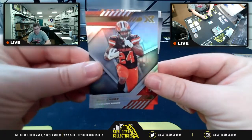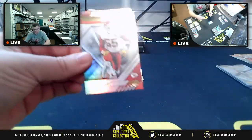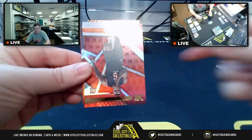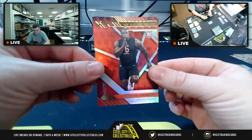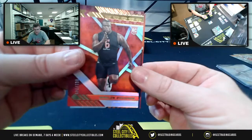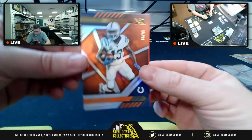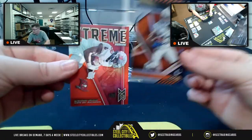You've got a Nick Chubb here for Cleveland. Then you've got Frank Clark, AFC West. Upside-down card — Marlon Davidson for the Falcons, 61 of 249. And then you're going to have T.Y. Hilton, 66 of 99 — doesn't matter which way you look at it, 66 of 99. AFC South.